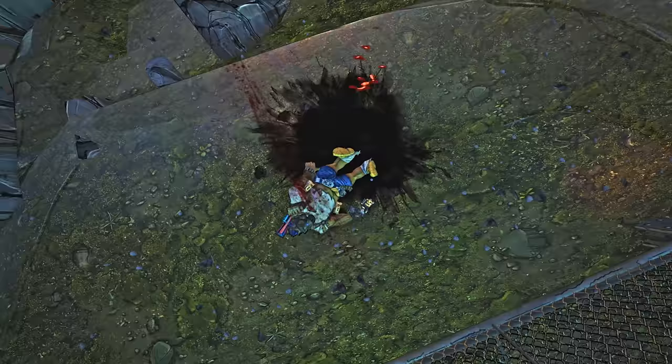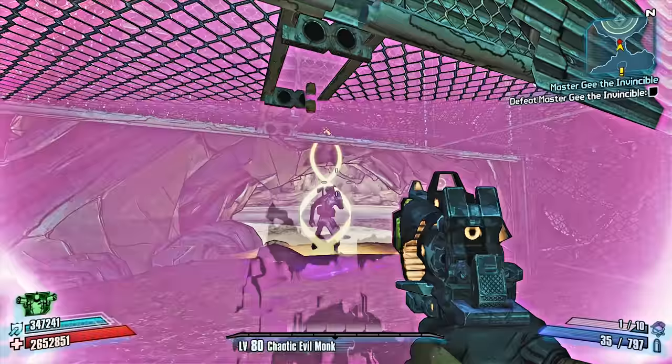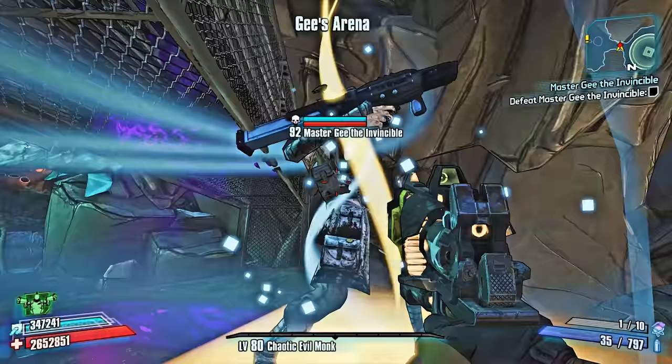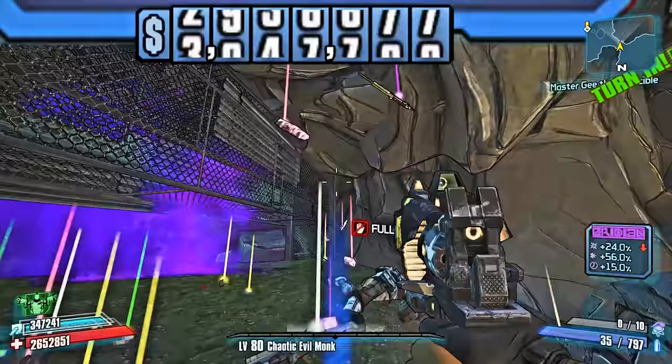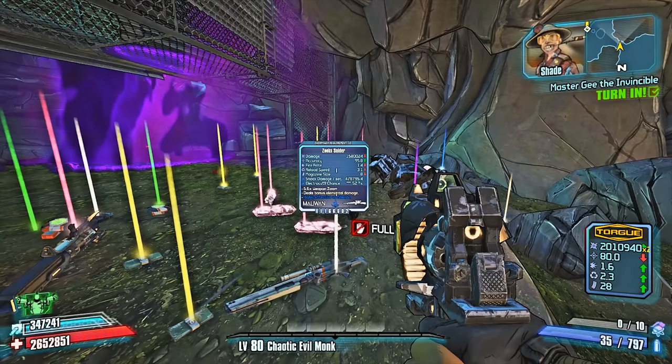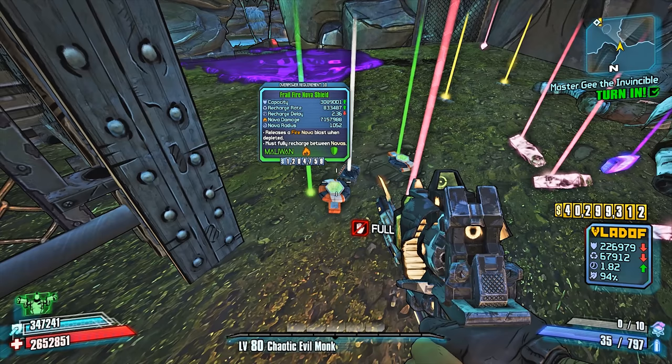If you don't want to farm for the Bottle Boom or the Sham to rocket jump, you can join the Discord. I got my Sham off the Discord and you guys can get your items there too. I'll leave the Discord link in the description. If you don't want to go through the trouble of farming King Mong or the Bunker — whose Sham drop rate is pretty bad — just join the Discord. In this run we actually got an Ahab, which is pretty cool.